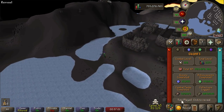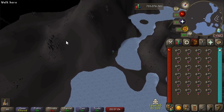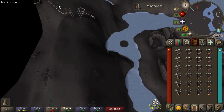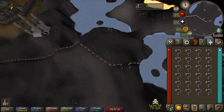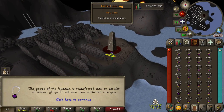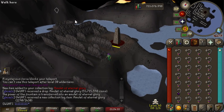Think about it: when you go on the collection log and type my username, the eternal glory comes up — and somehow through the spaghettification of the OSRS code, it has blocked me from getting the eternal glory. It makes sense if you don't think about it. No way — oh my God. Wait, there it is. It's real. It's actually real.